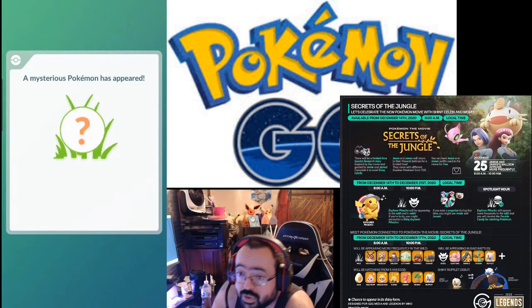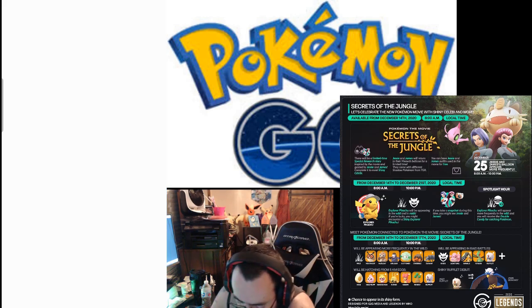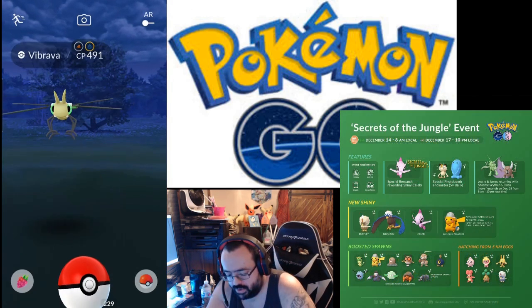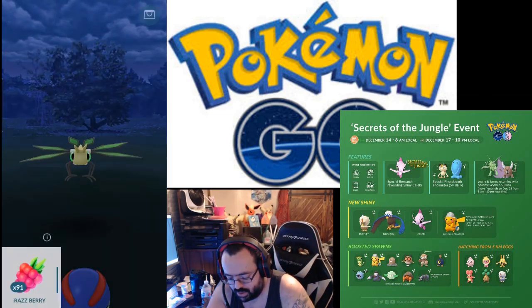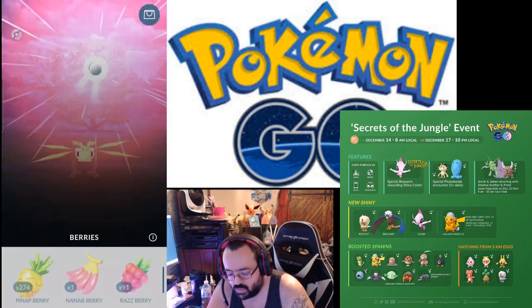The Vibrava encounter is 525 CP for a 100 percent. This one is 491, so it's trash — but it's an evolved form, so I'll use a Pinap berry.